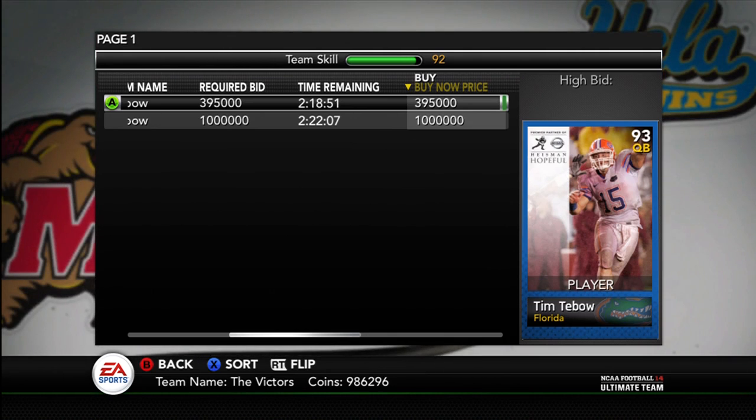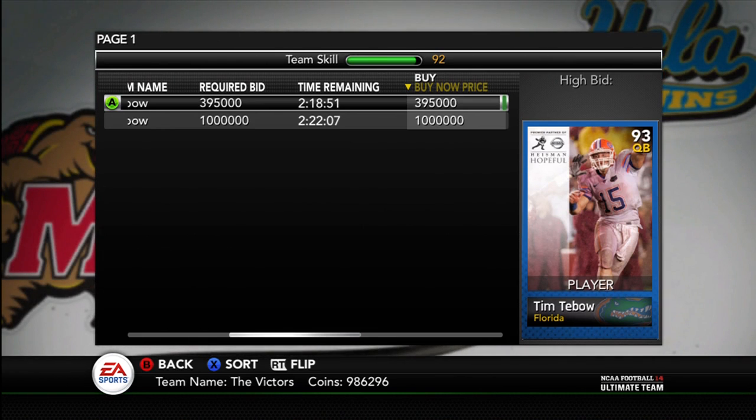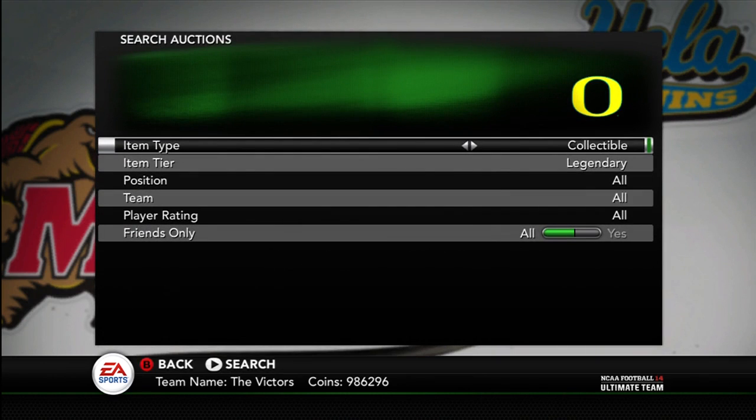I would say about 90% of people playing this game right now don't have over 500,000 coins, about 85% don't have over 200K, and about 80% don't have over 100K. There are just a lot of people with really low coins right now. So when you're dealing with higher-priced cards like Tim Tebow, Desmond Howard, or RG3, there is not a really big market for them.